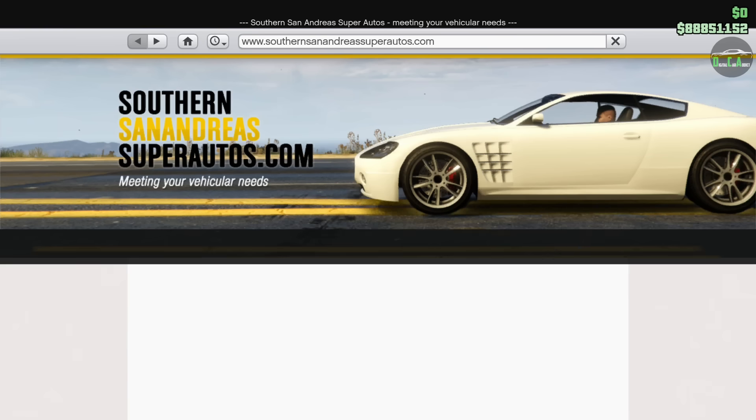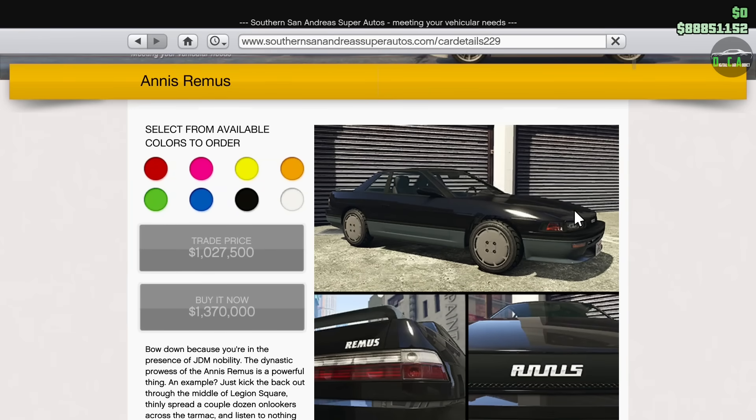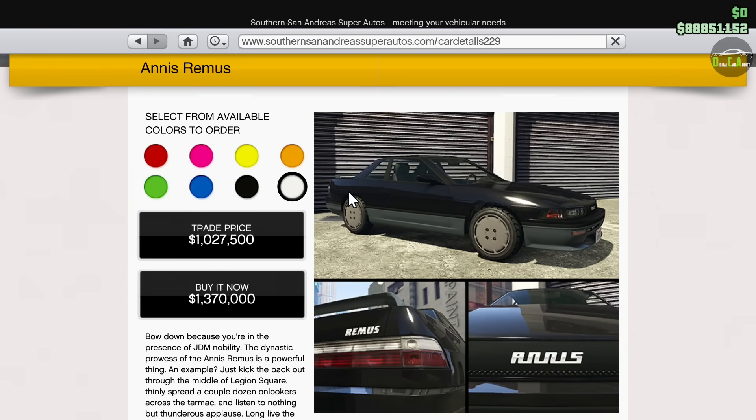What is up Karatics? Welcome back to the Los Santos Tuners DLC. In this video we'll be customizing the brand new Annis Remus. You might recognize this car because this is the same vehicle that's on the back of a slam truck in the LS Car Meet.